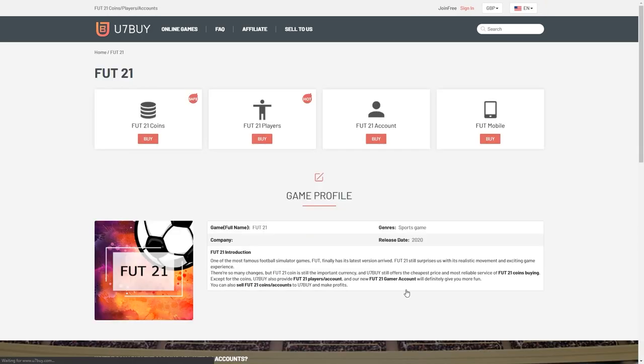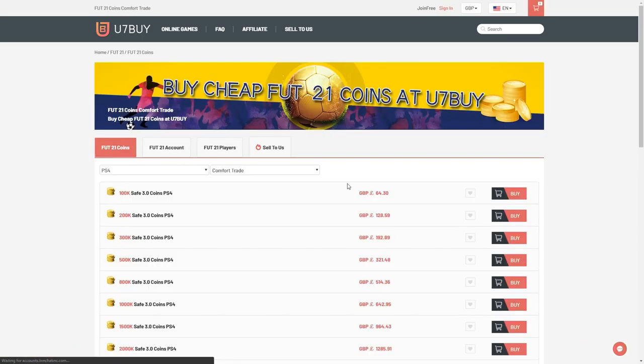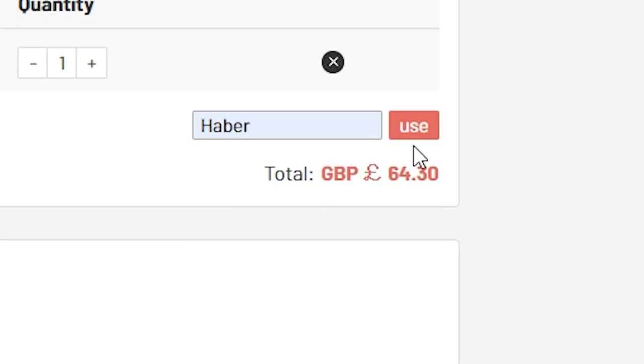The cheap, fast and reliable FIFA coins. Check out u7buy.com. There is a link in the description and use the code HABER to get yourself a discount on all of your orders.